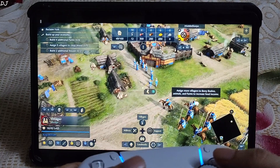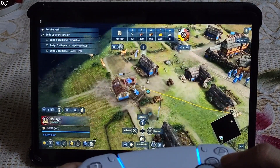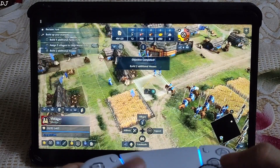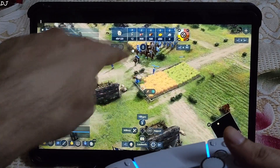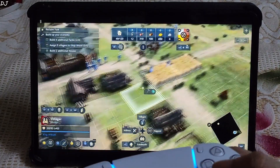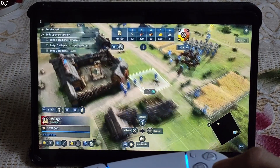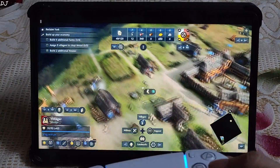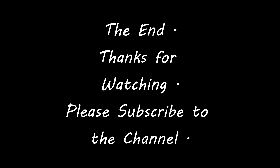Time to build some farms. We will gain some food resources from the farm. To assign some villagers to chop wood, look for the trees. Let's head to the farm.